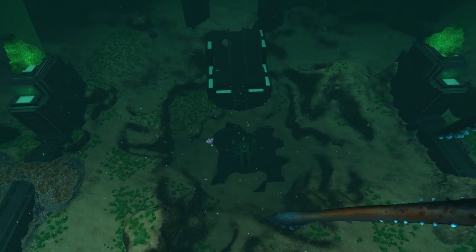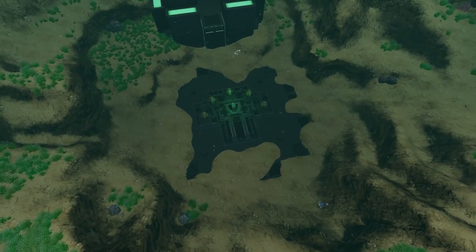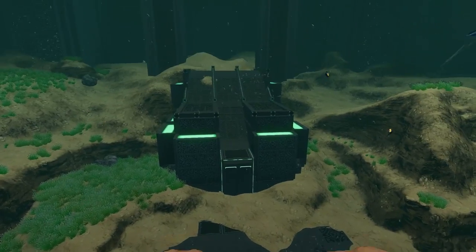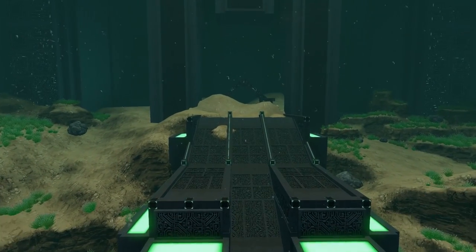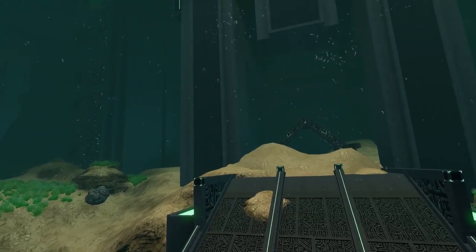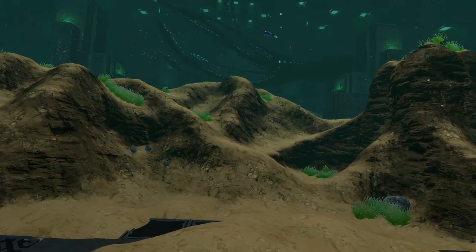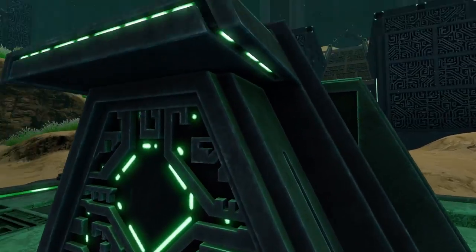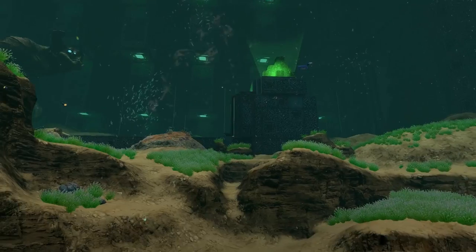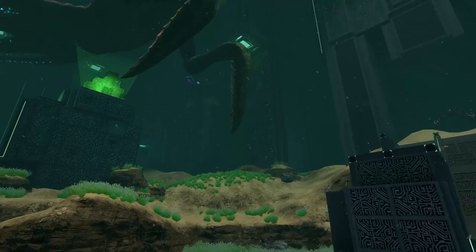We are now in the precursor prison where the sea emperor lives. In the previous video I talked about the egg platform and apparently it is now done — there is sand covering the platform, and the teleporter is also being covered with sand. That sand should be blown away when the sea emperor glides through this place. Let's trigger the animation by calling the baby sea emperors so they hatch, and then the sea emperor should glide through the teleporter and blow away the sand.